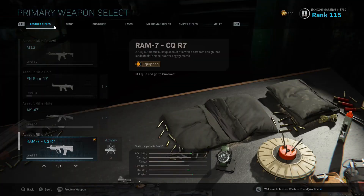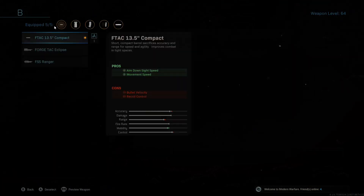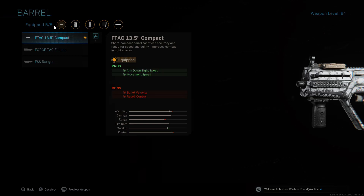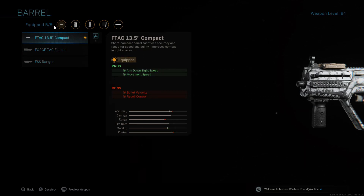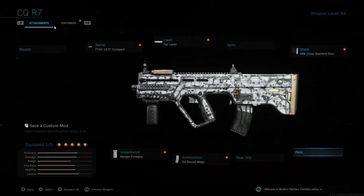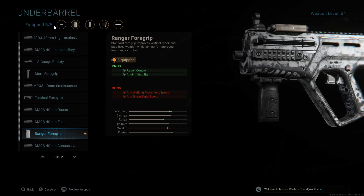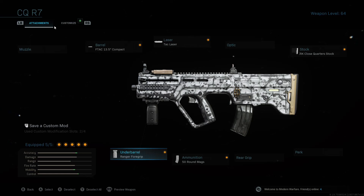I just want to show you how the RAM 7 is set up throughout my gameplay. No muzzle. The barrel — I'm running the first one, the F-TAC 13.5 Compact. It gives you ADS and movement speed and really shortens the barrel, which is great for close-quarters. Running the TAC laser of course. Close-quarters stock — I'll be running ADS on it, the SRK Close-Quarters Stock. I put the 50-round mag, any choice you have. And I'm running the Ranger Foregrip with recoil control and aiming stability. Really simple setup.